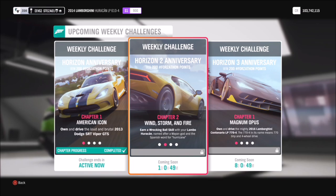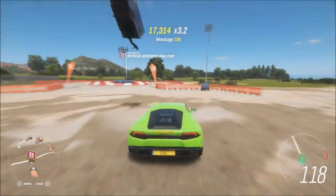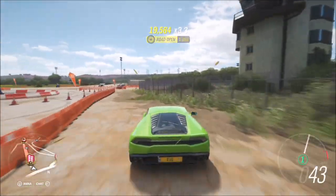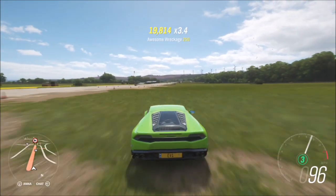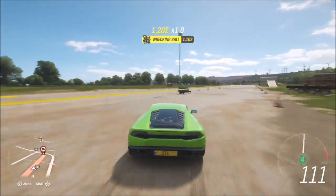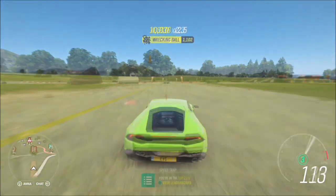We're going to start with the first challenge, which just wants you to get a wrecking ball skill. I went over to the airstrip for this one as there's lots of stuff to smash into. A wrecking ball skill is getting three wreckage skills in quick succession in the same skill chain. You do need to hit things at a decent speed, but it's actually not too difficult — you'll get it within a couple of minutes. With all the stuff at the airfield to smash into, it's pretty much hard not to get it.